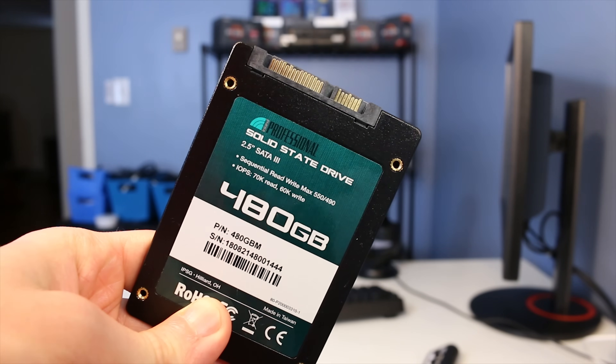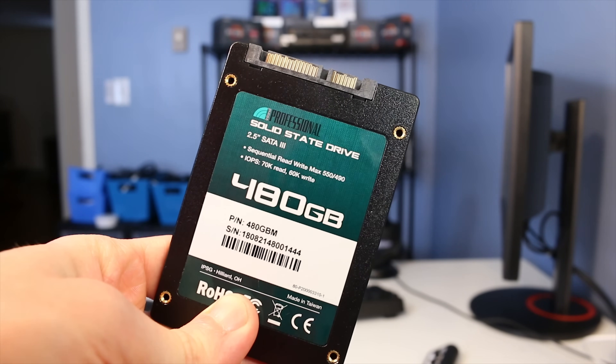This is an Inland 480 gigabyte SSD, currently available on Amazon for $50 flat. That's a big improvement from about a year and a half ago when SSDs were really expensive — the cheapest 480 gigabyte drive was around $100 to $120. Now they are at the cheapest I've ever seen them. If you're thinking about an SSD upgrade, I don't foresee prices dropping much further, so now would not be a bad time to pick one up.